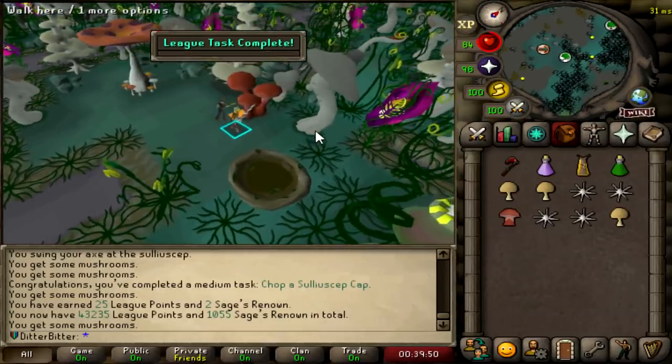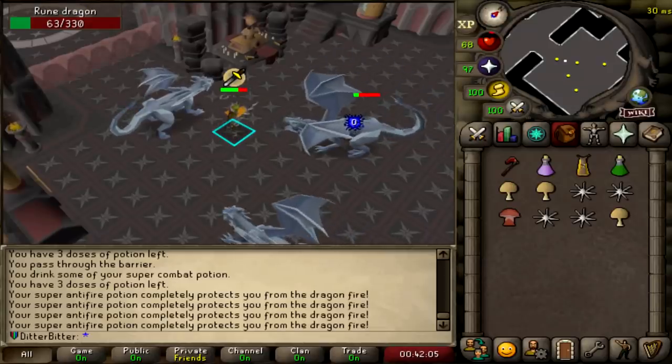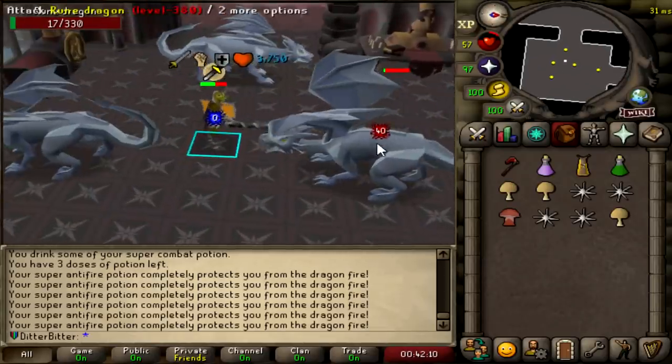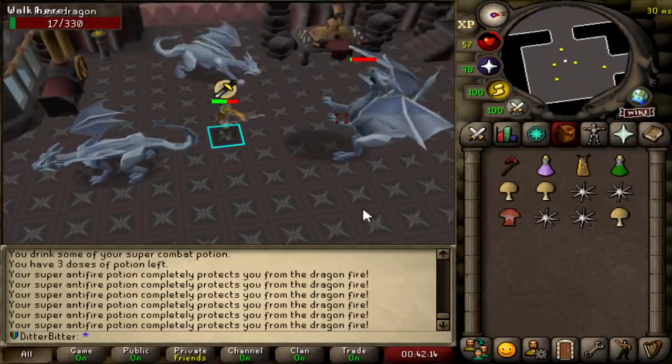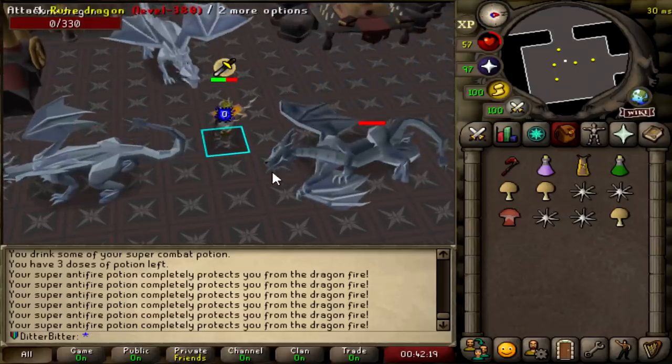I'll absolutely take that. 25 points for chopping a Cicillipi thingamajiggy. I did not defeat a rune dragon yet — I don't know if it's even worth doing. Never killed a rune dragon in my life before. I'm pretty sure they drop the dragon limbs for the dragon crossbow, so I'm probably going to have to kill some because that is 125 points, but I'm just doing this for the 50 points right now.